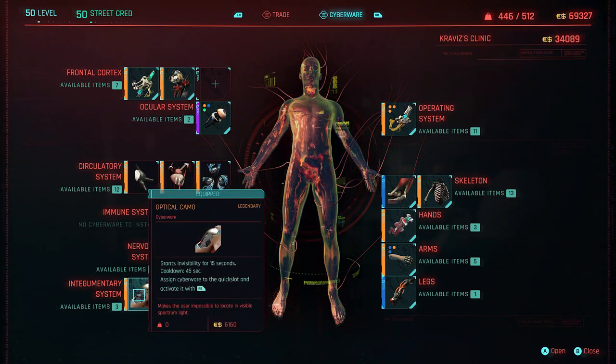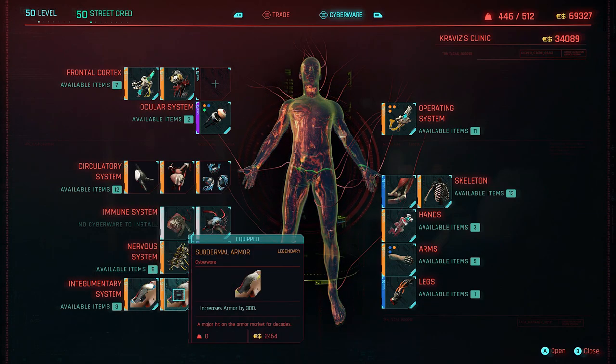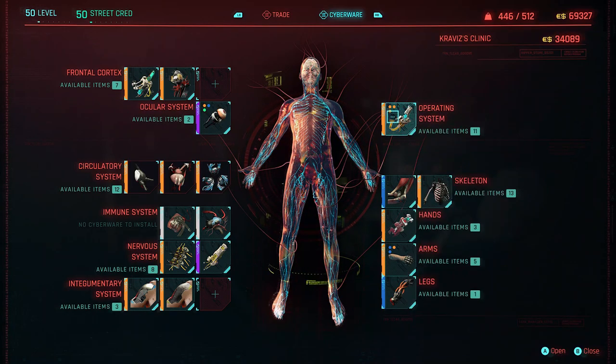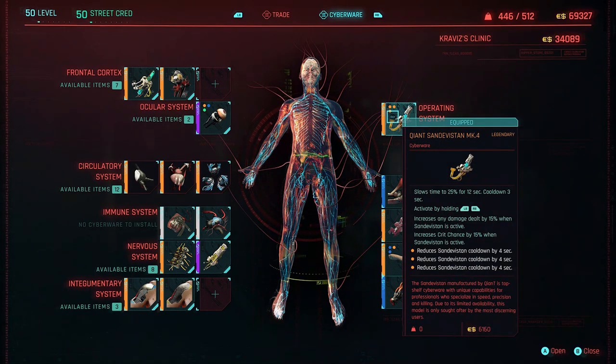Then from there we've got optical camo — like I said earlier, this one's going to be our invisibility if we want to play a little bit stealthily. Other than that, we've got Subdermal Armor, increasing armor by 300, making us very, very tanky and survivable. Now the operating system — still my favorite one in the game — is the Quaint Sandovistan Mk4. This one slows time to 25%, which I really like. Where it doesn't slow time quite as much, you're able to get around a bit, take a lot of enemies out in that slow mode, or even make a quick exit if you really need it. 12 seconds uptime with a cooldown of 3 seconds — which is ridiculous.